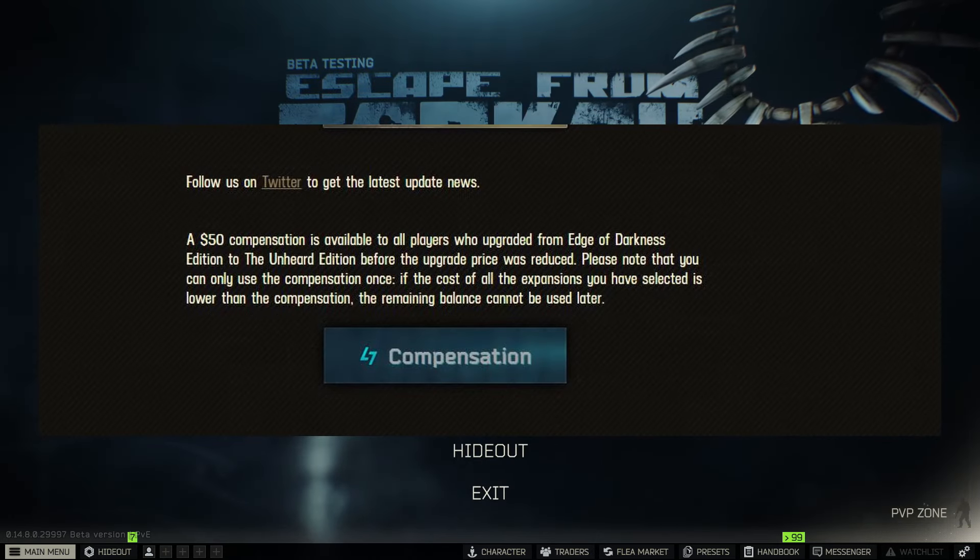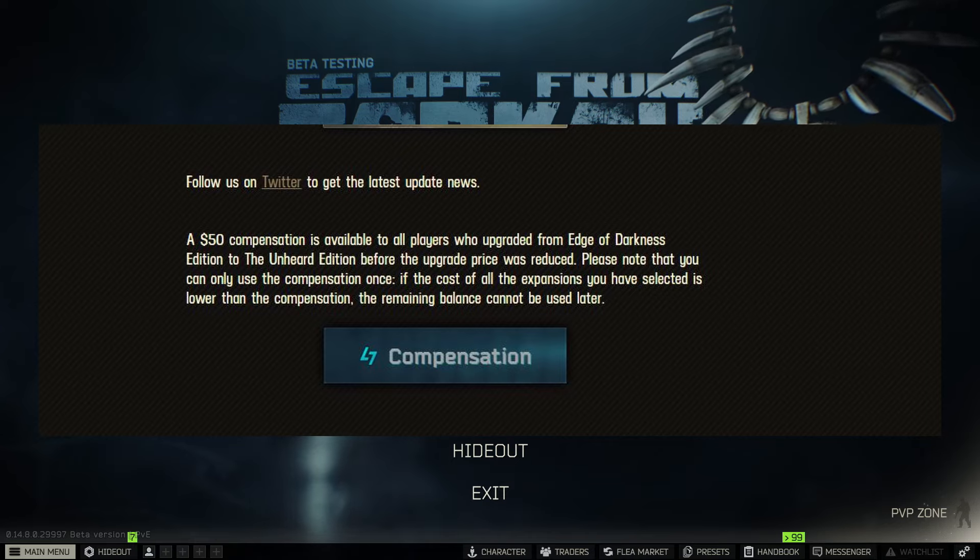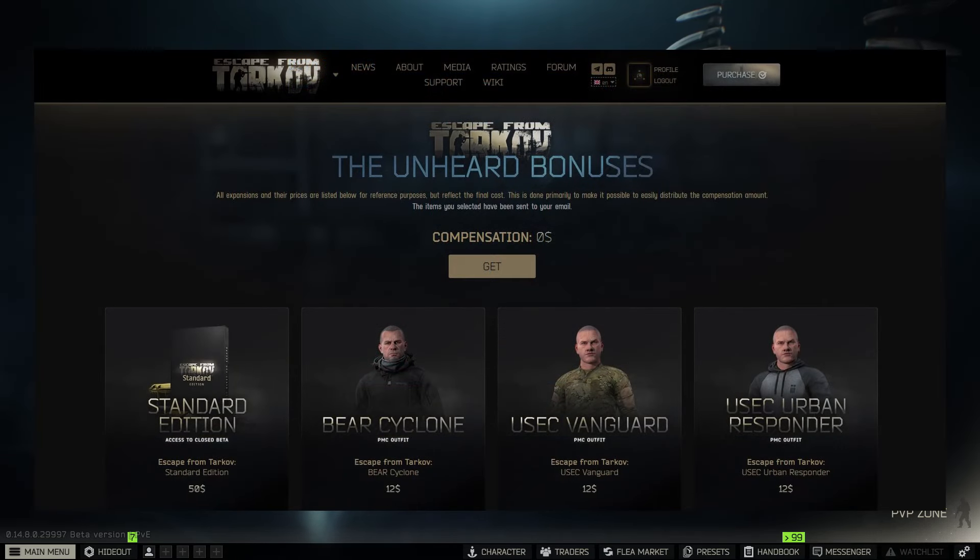Once you're on your profile screen, scroll down a little bit and there will be a giant blue button with the Unheard logo on it that says 'Compensation.' Click that button and it will bring you to a brand new screen.